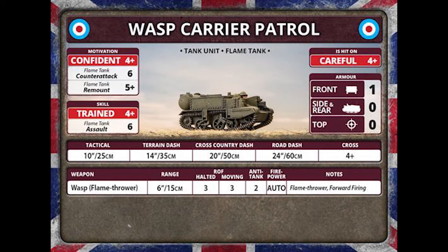We now have another variation of the universal carrier: the wasp carrier patrol. It has the same ratings as the previous universal carrier. The key thing is the wasp flamethrower has a range of 6 inches, rate of fire 3 with moving halted, anti-tank 2, and auto firepower. As with all normal flamethrowers, the opponent has to re-roll their saves for a gun or infantry team when hit, and with the automatic firepower roll it would be very easy for this wasp to dig out infantry and gun teams.